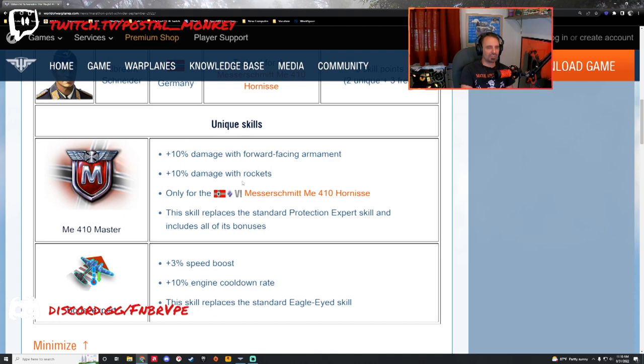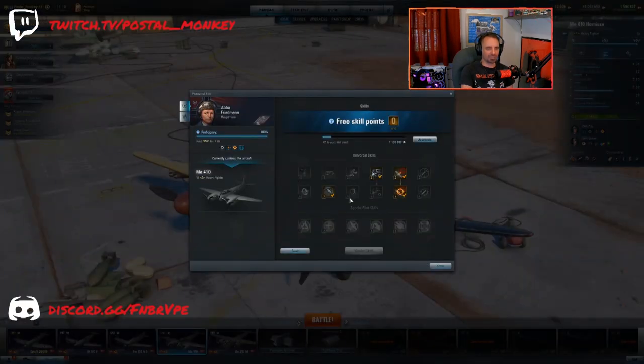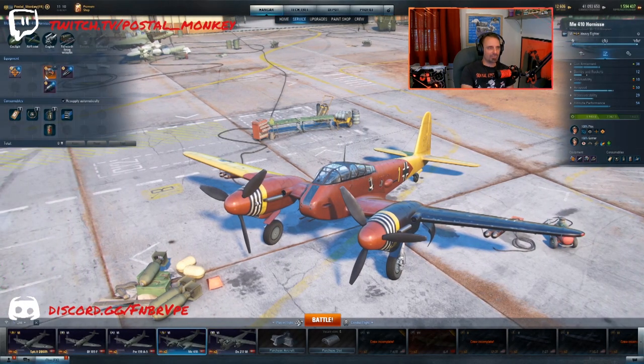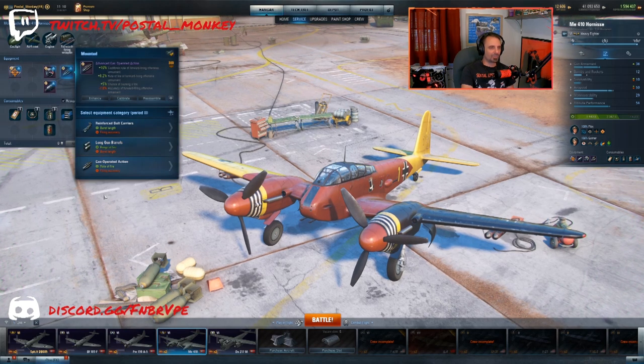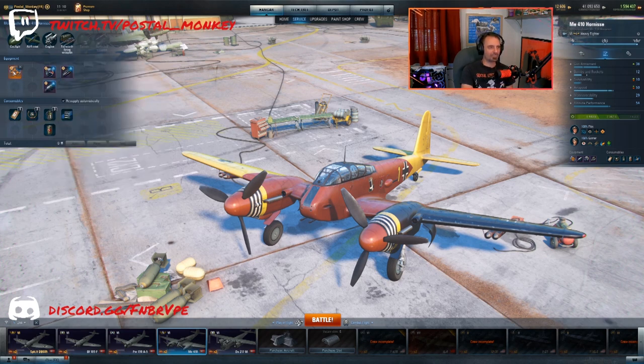This only works while he's in the ME-410. If you move him to a different plane, he will not have that skillset. The Protection Expert skill normally takes two points — it positively impacts the aircraft durability and resistance to critical damage equipment. Things like engine armor protection and cockpit armor. You'd get a 40% buff to those particular items. And then on top of that, you get plus 10% damage to the forward firing guns and plus 10% damage to the rockets.